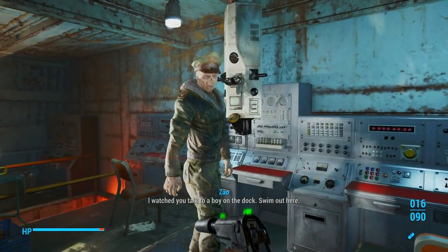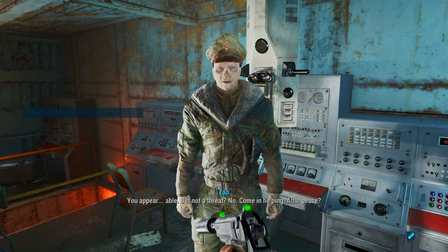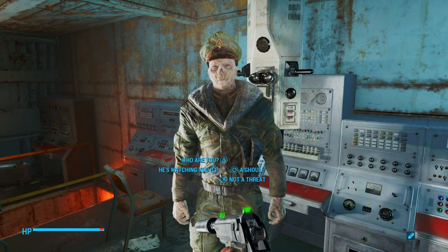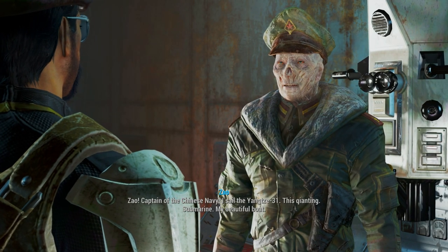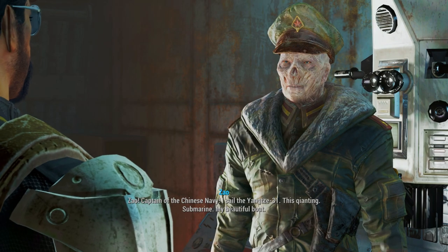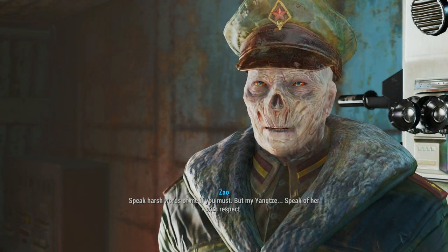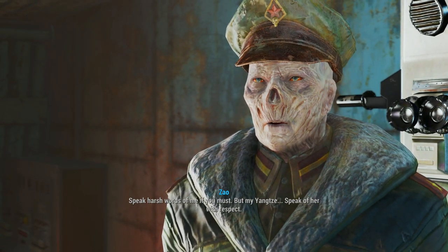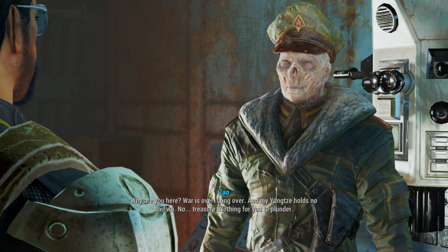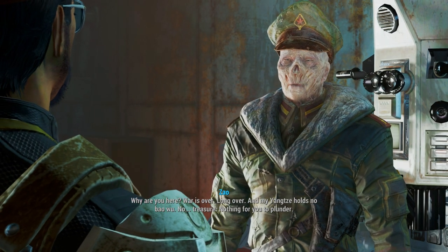I watched you talk to a boy on the dock. Swim out here. You appear able, but not a threat. No. Come in. Who are you? Zhao. Captain of the Chinese Navy. I sail the Yangtze 31. This chan-tien — this submarine. My beautiful boat. Speak harsh words of me if you must, but my Yangtze — speak of her with respect. Why are you here? War is over. Long over. And my Yangtze holds no bao, no treasure. Nothing for you to plunder.